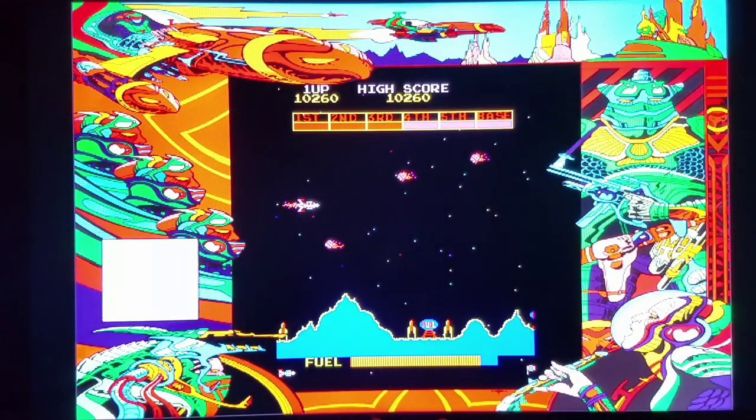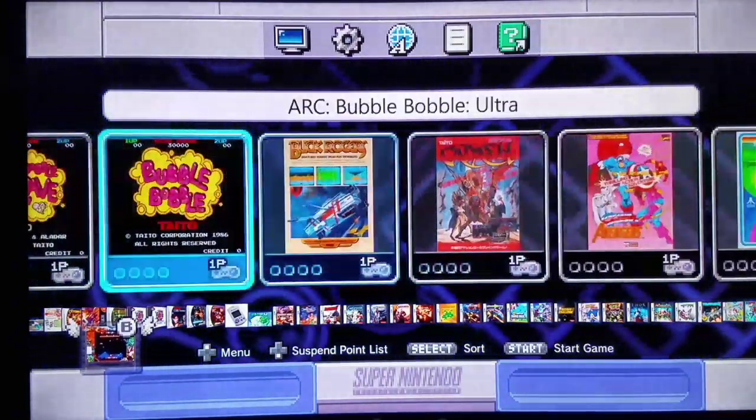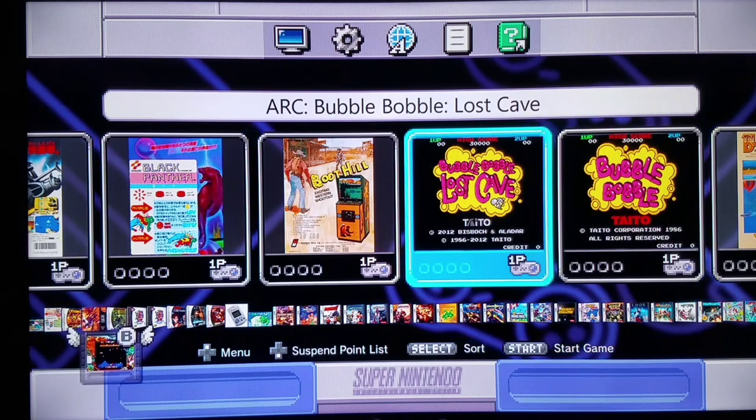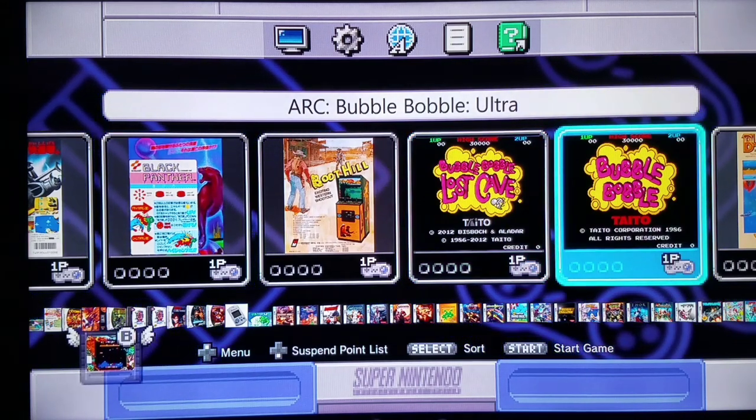Speaking of Bubble Bobble, there are actually two incredibly cool fan-made hacks that you can play on the MAME 2003 Plus update. We have one called Lost Cave which has additional levels that pretty much go off of the original one. And then we have one called Bubble Bobble Ultra which is insanely difficult, as you'll see in a moment. If you're a Bubble Bobble fan, both of these are cool hacks to check out.